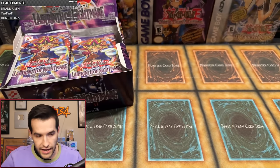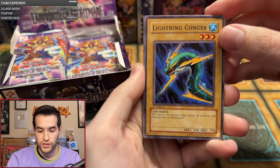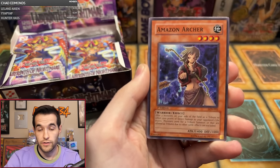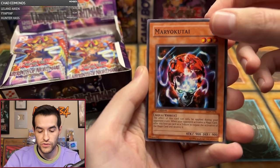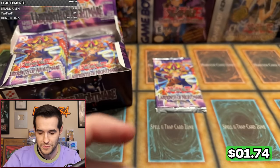That's pretty nice. Next up, Christos M, two packs. Here we go. Christos M, we have Lightning Conger, Dancing Fairy, Wormdrake, Amazon Archer, Spherous Lady, Fusion Gate — that's a nice common — Shining Abyss, Mario Kutai, and we have an Amphibian Beast. When it has a vowel at the beginning, you say 'an.'